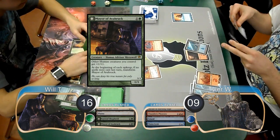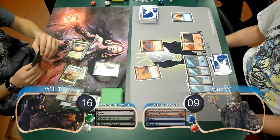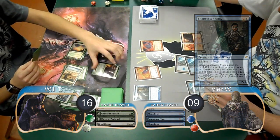Tyler didn't do anything on his next turn, and then during Will's upkeep, for whatever reason, he didn't transform his Mayor. He then attempted to resolve a Fiend Hunter. However, Tyler flashed in a Snapcaster Mage and gave his Mana Leak flashback, then used the Mana Leak to counter the Fiend Hunter.